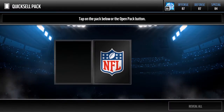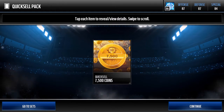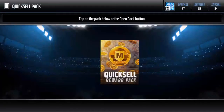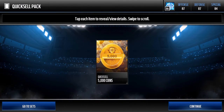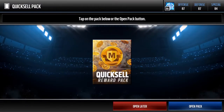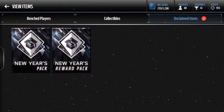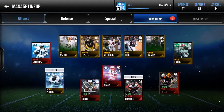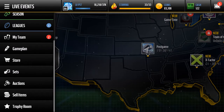Coming down to our last three. 7.5k. That first pull was really good, but the rest of them have been pretty garbage. 5k. Maybe I shouldn't have done this. 15,000 coins. 15,000 coins. Okay then. That was pretty bad.